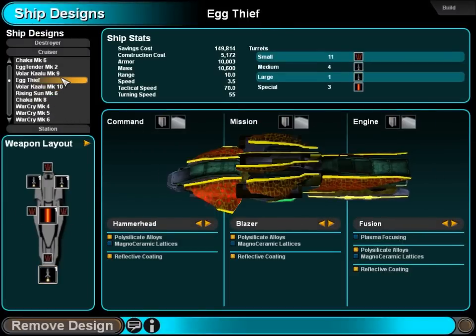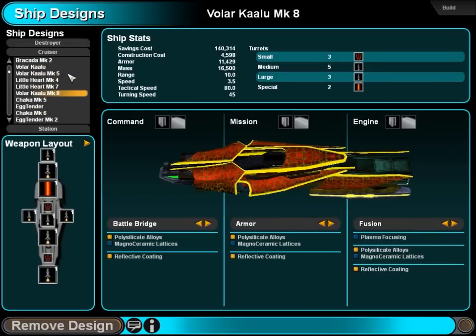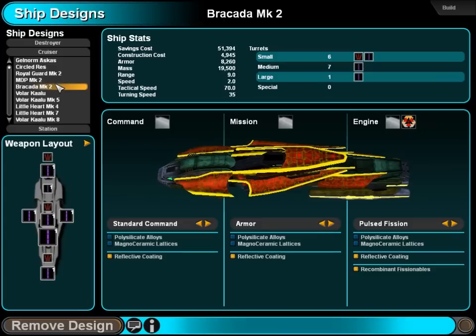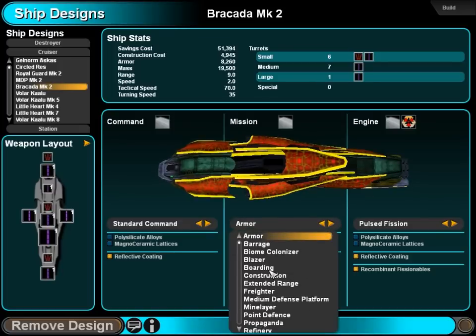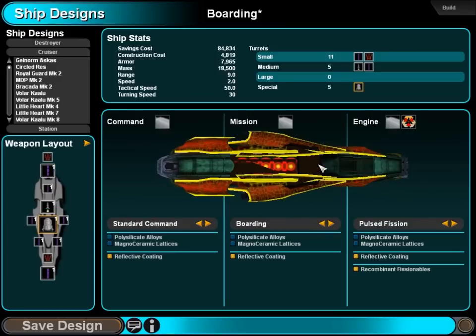Everyone's yelling at me: 'No! Little lasers are useless now! You fool! You've doomed us all!' Whatever — we're screwed anyway. Wonder how Bracada fared in combat. Let's update you to be something a little cooler — we don't have a boarding ship.